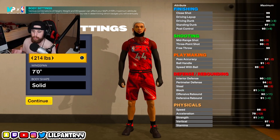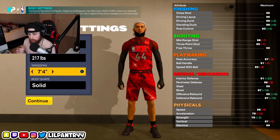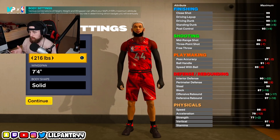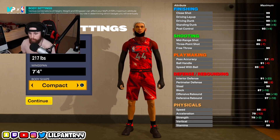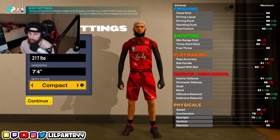For weight you're going to want to go 217. You'll see why — if I go 216 the offensive rebound goes to 99, and I'm going to show you why you want that 217 weight. Wingspan max at seven-four. For body shape you're going to want to go compact. Honestly body type doesn't really matter so you can go whatever you want, but I run compact for this lock.